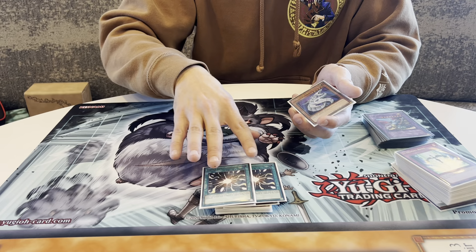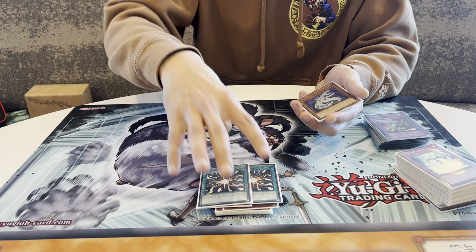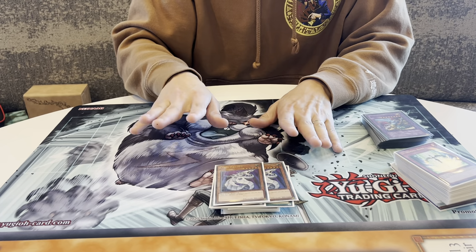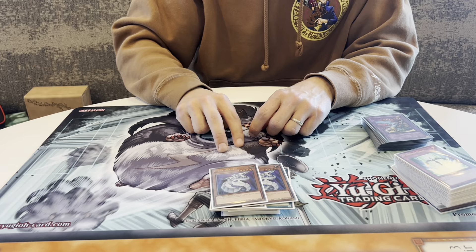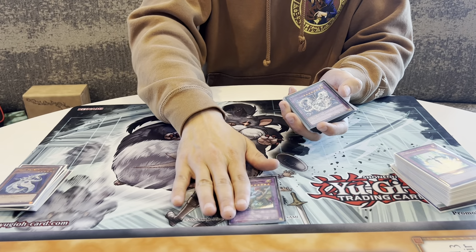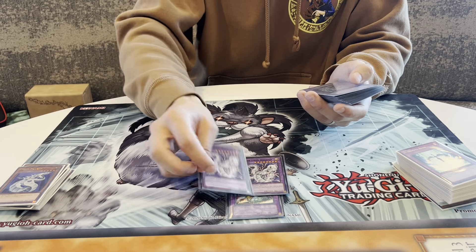Two Super Polymerization — I bring this in against Gemini Heroes and against Frog Monarchs or anything playing Water monsters. It works under Oppression because they can't respond, which is very nice. Last but not least, two Cyber Dragons — the only monsters I'm really bringing in. Going second, when Skill Drain and Beast King Barbaros come out, Cyber Dragon comes in as a replacement. For the extra deck I didn't go into anything besides Stardust Dragon, but I have it for Gemini — it can also take two Aliases.